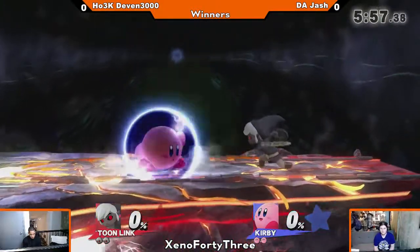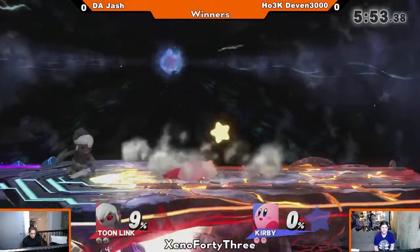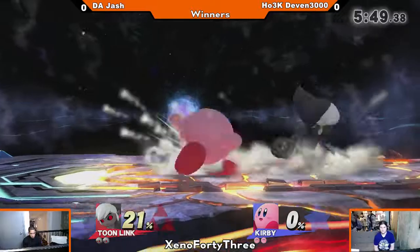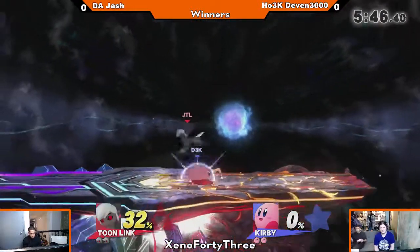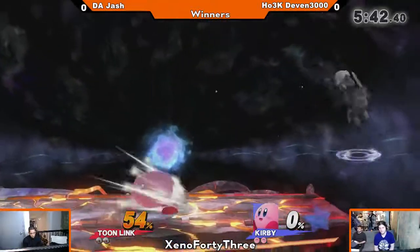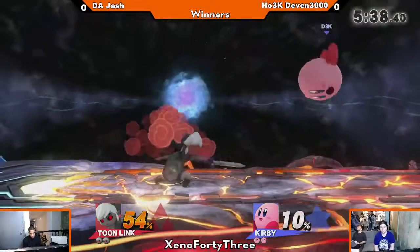We got the walk coming out from Devin, cutting through Jash's projectiles. He gets that up tilt, but not much off of it. Toon Link obviously has a zoning advantage, but Kirby's attacks are very quick, and he has good combos. Good follow-ups off grab, off trip. And if Kirby gets an inhale, he can zone too.